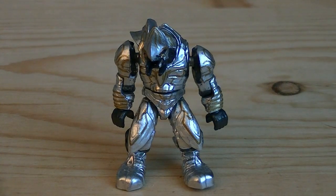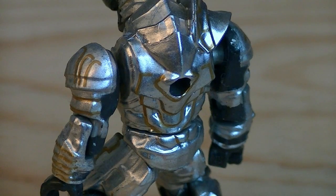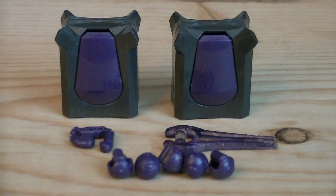And the final minifigure is the Arbiter, which is meant to resemble Ripa 'Moramee from Halo Wars. He's painted in a metallic silver with gold for detailing and gold for his eyes, and he does have a peghole on the back of his torso. Weapons and accessories include two Covenant crates with removable hatches, a purple plasma pistol, five purple plasma grenades, and a purple energy sword.